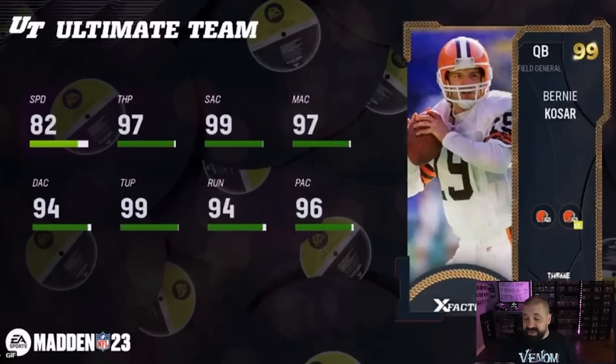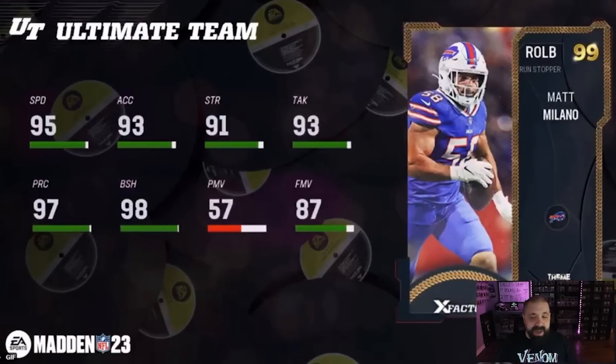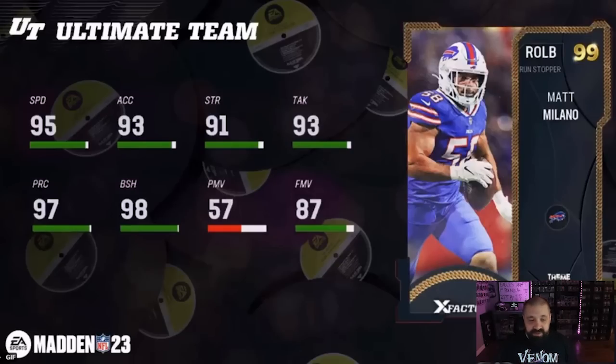Bernie Kosar is going to be the Browns card — notice he gets extra Browns team chem because this is a player who got a team diamond card. Only 82 speed at the quarterback position — I'm just going to move along here unless you need him for a theme team, not very good. Isaiah Pacheco, running back for the Chiefs — 99 stock speed, 95 break tackle, 92 trucking, 97 change of direction. Eric Dickerson looks way better if you need a running back from this promo.